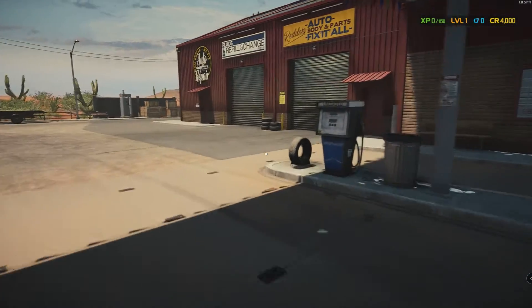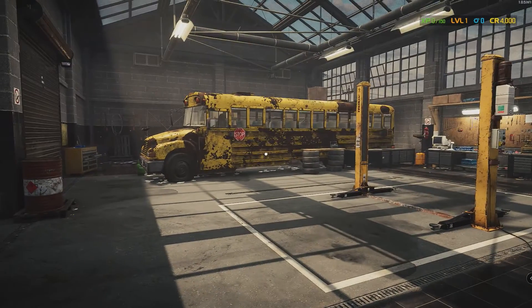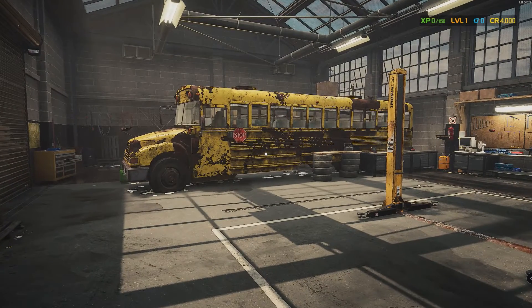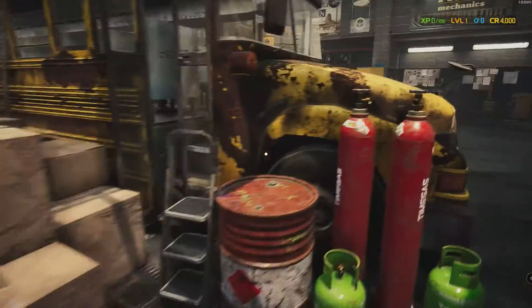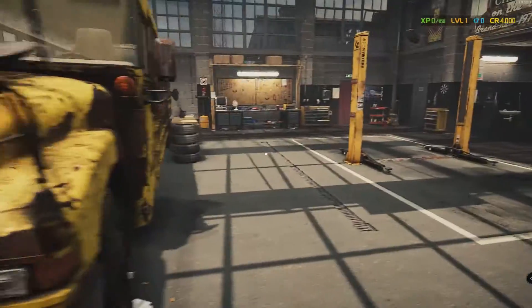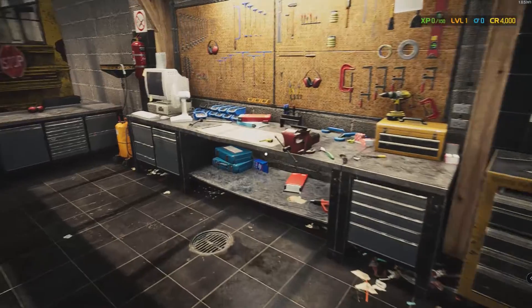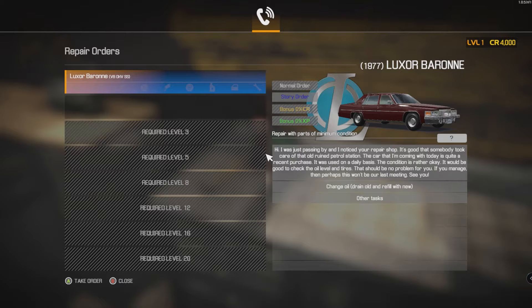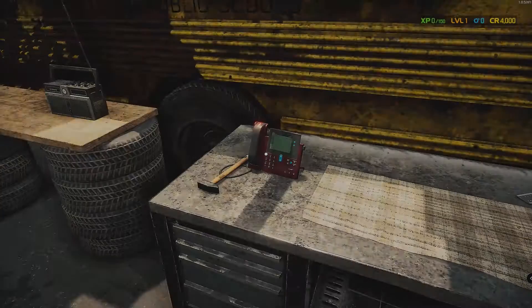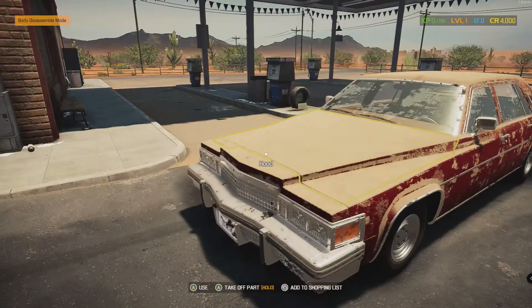Let's get inside and see what else has changed. There's clearly a school bus in our shop - can't remove it, it's not highlighted. We've got four grand in our pocket at level one. First thing we need to do is find the phone. There it is - a Luxor Baron, clearly a Chevy Caprice. Change oil - yeah, why not.